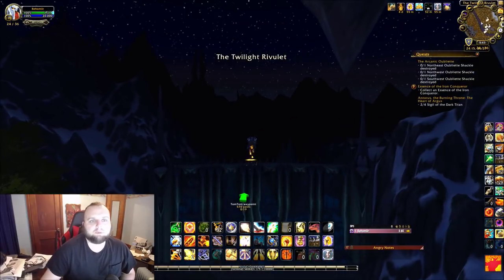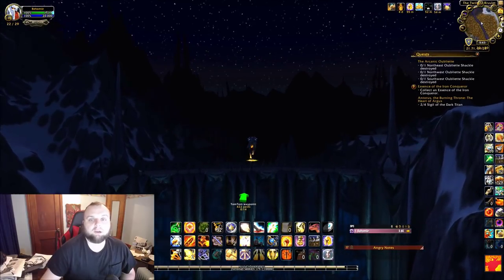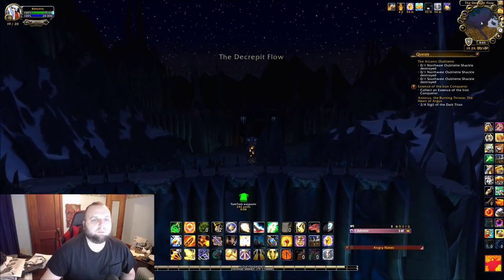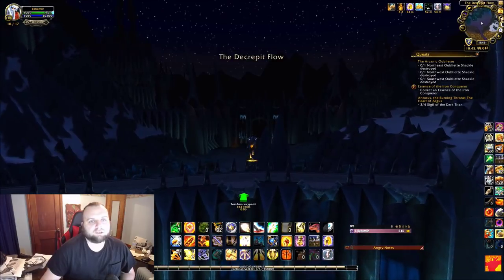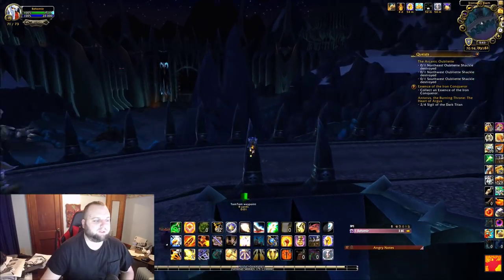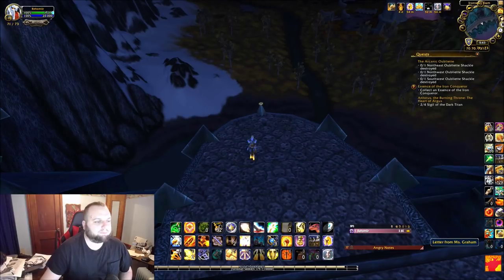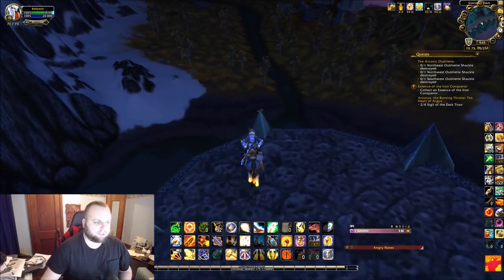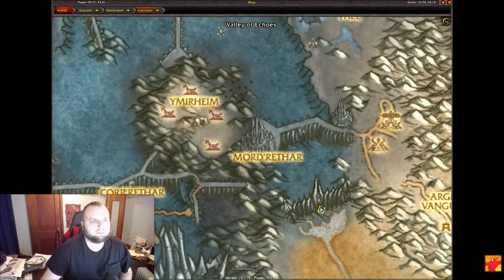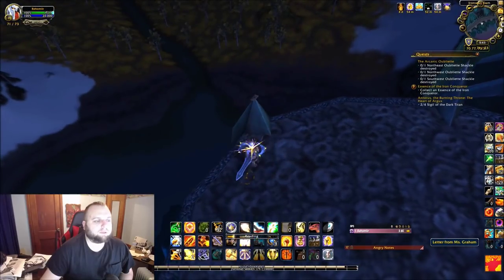Next we're going to Ironwall Dam, between Crystalsong Forest and Icecrown — technically in Icecrown — at coordinates 71, 73. This letter will be on a sharp point sticking out of the dam. It's actually kind of hard to find, especially at nighttime when it's really dark. Luckily there was a player really near it so that helped me look over there. I had to really zoom in to totally see it. There it is on the map — there's the dam and there's the letter.